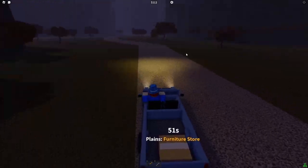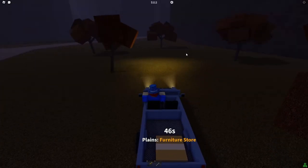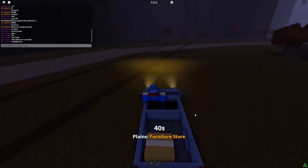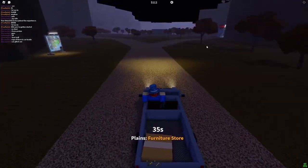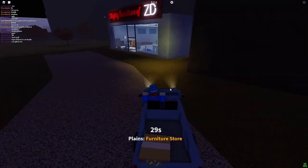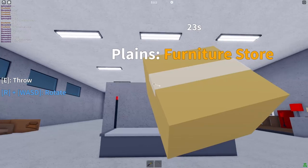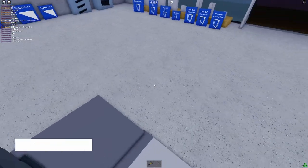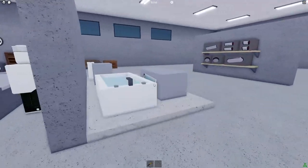Let's check out that store by making this delivery, because as Nessia said, doing deliveries teaches you the map and how to get to specific places. Over here is the furniture store — and with this car, which was around 120 dollars, we are able to make it there right on time. Let's drop our car off and take the box inside to the person here. We got 40 dollars for that delivery.